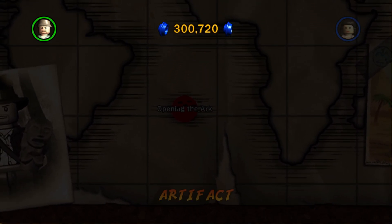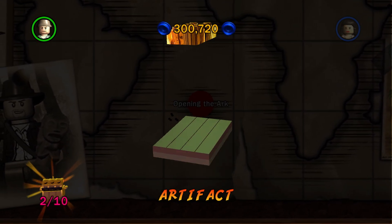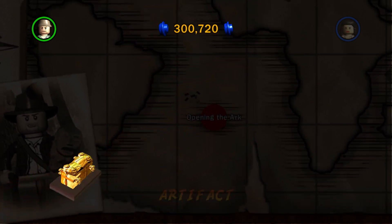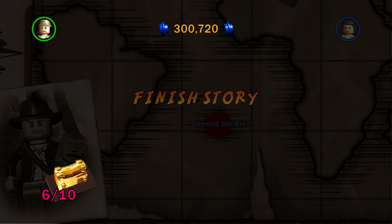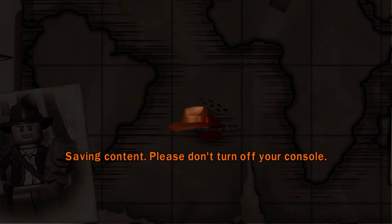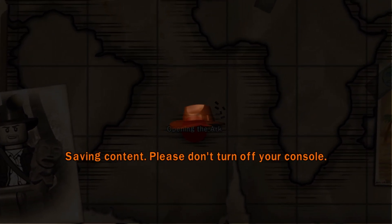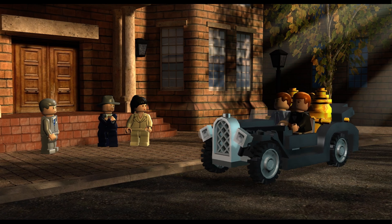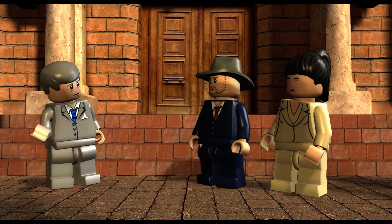We got 111,000 more — so now we have over 300,000 studs: 300,720. I guessed right as well. Minikits: 3, 4, 5, 6 out of 10. Time to finish the story — over 300,000, over a quarter of a million studs. I don't think we've ever had this much before.